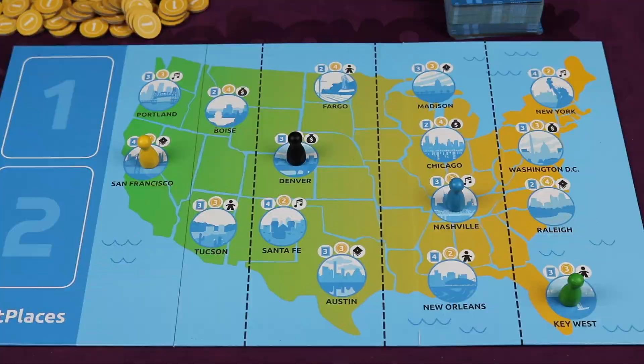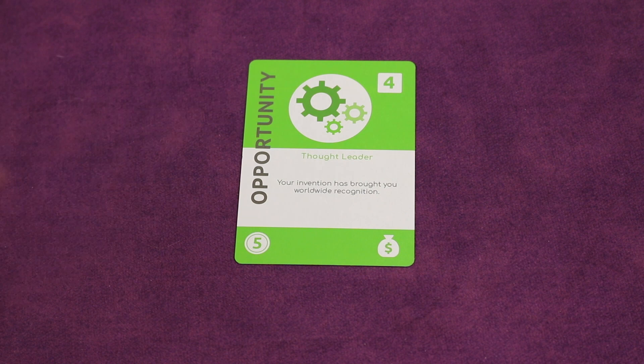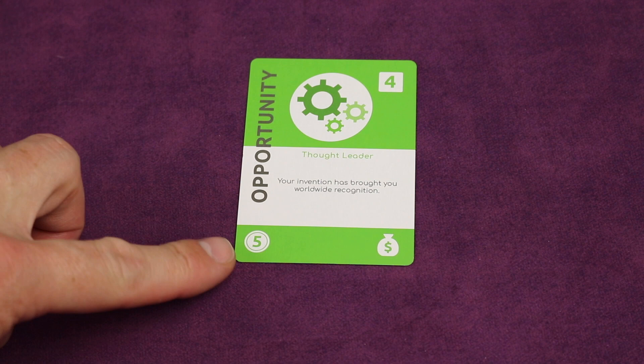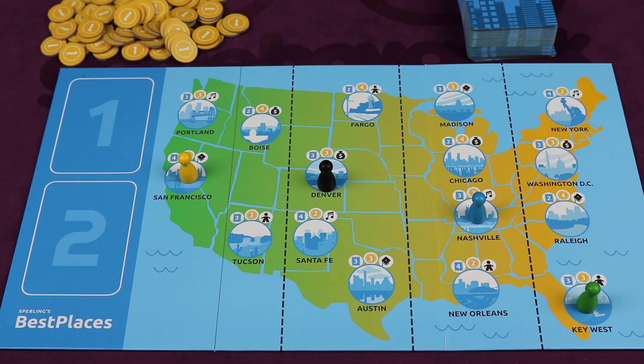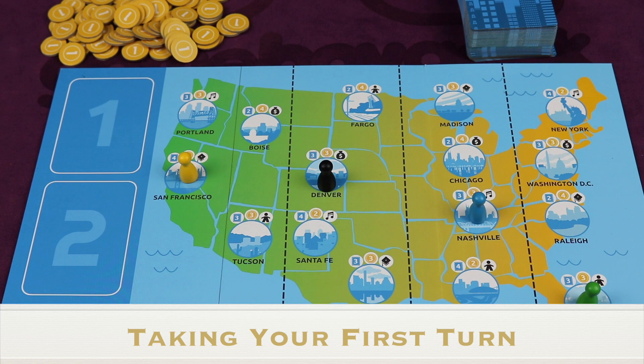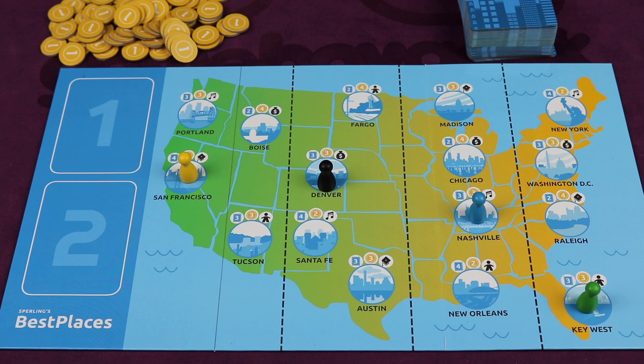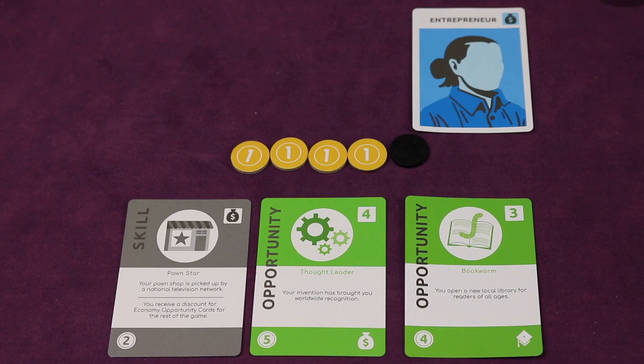The object of the game is to be the first to get to 20 milestone points. Over the course of the game you'll be getting these points by completing certain opportunities — for example, the Thought Leader: your invention has brought you worldwide recognition. To get those milestone points you'll be paying a certain amount of coins. Players take turns in clockwise order until any one player ends the game by getting those 20 milestone points. On the first turn, wherever you are in the city — in this case I'm in Denver — you take the shown number of cards from the top of the deck; here it's three cards, and you also take three coins from the supply.